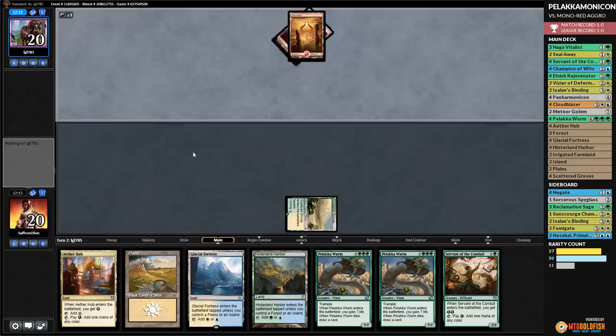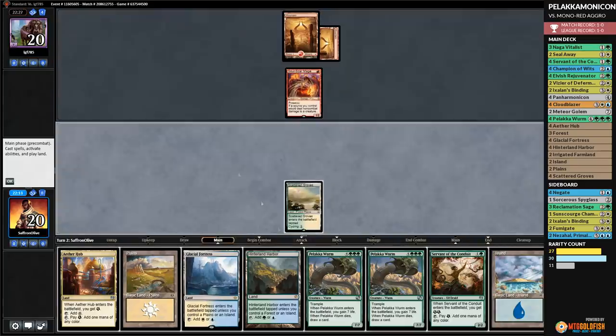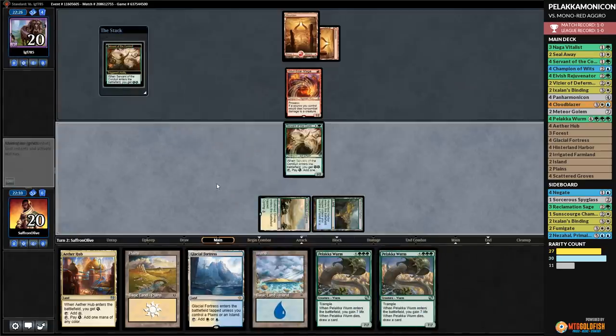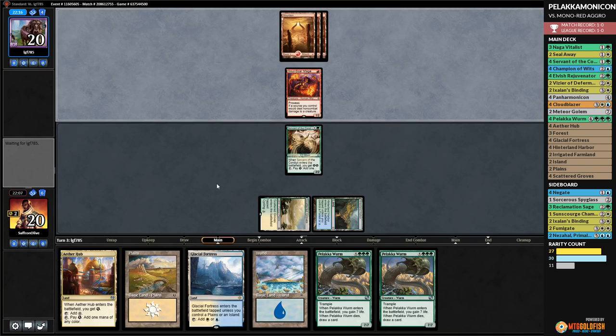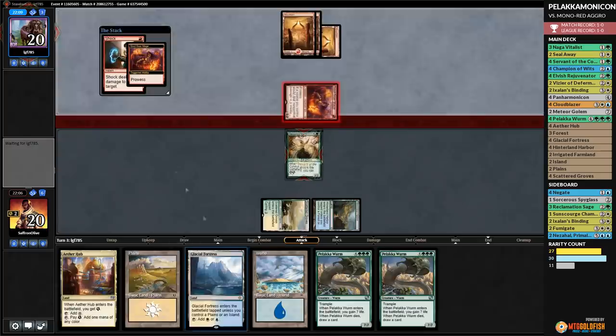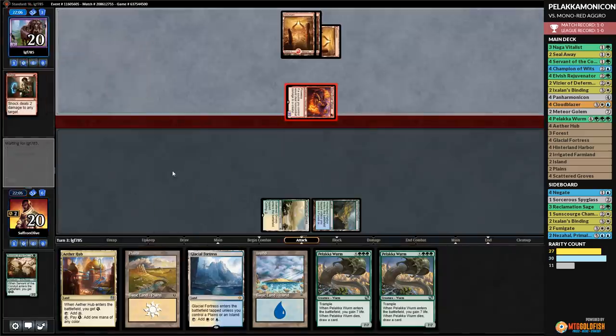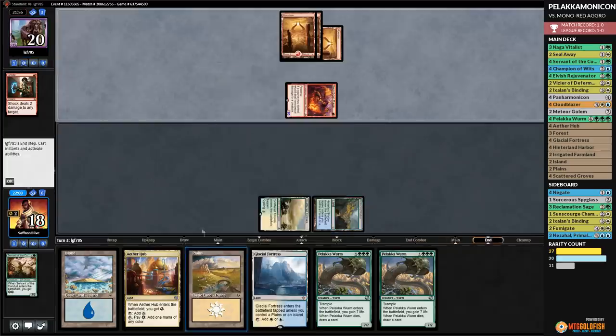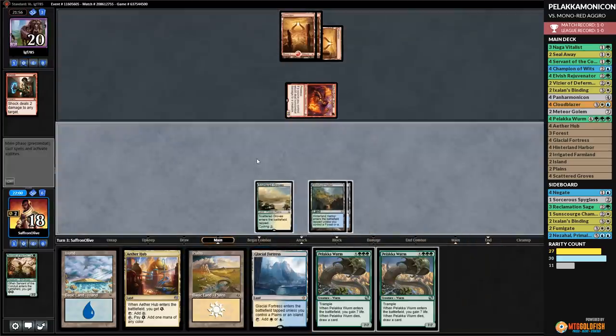Opponent is going to kill our Worm — we kill Chainwhirler and draw a card. Palaka Worm is so good! Opponent plays nine Mountains — a lot of Mountains. Opponent passes. We play Champion of the Wits and opponent has had enough — scoops! Panharmonicon's last stand taking down the best of Standard — arguably red aggro. Doing it! So glad we gave it one last chance to shine.